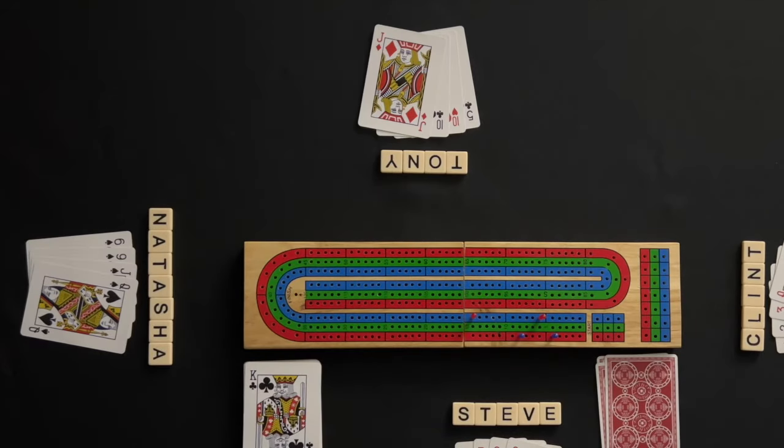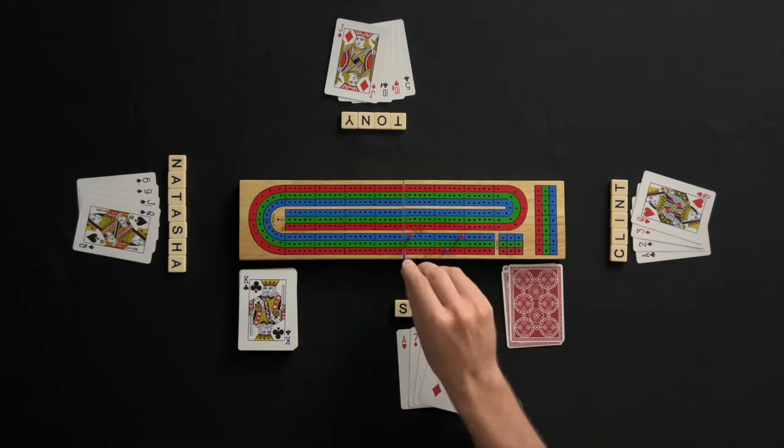Play moves left to Tony to count his hand. Tony can make four combinations of 15 using the five with each ten, the jack, and the king, for a total of eight points. Tony scores an additional two points for the pair of tens. Tony's team scores 10 points for his hand.